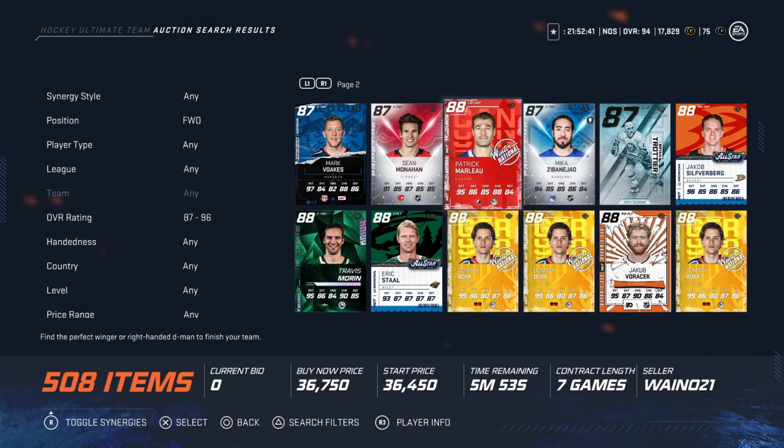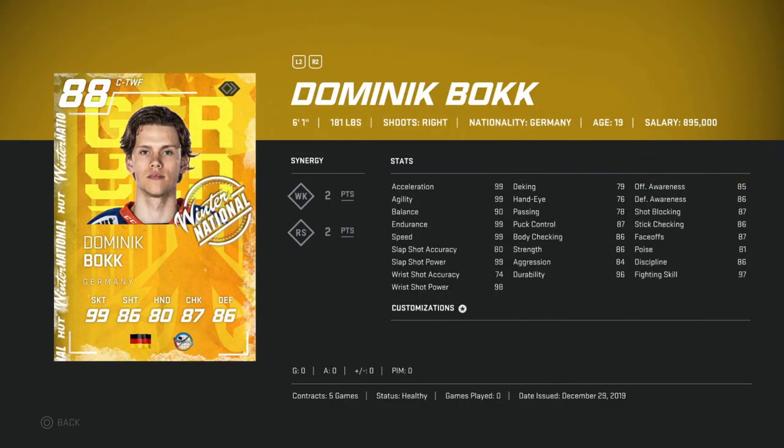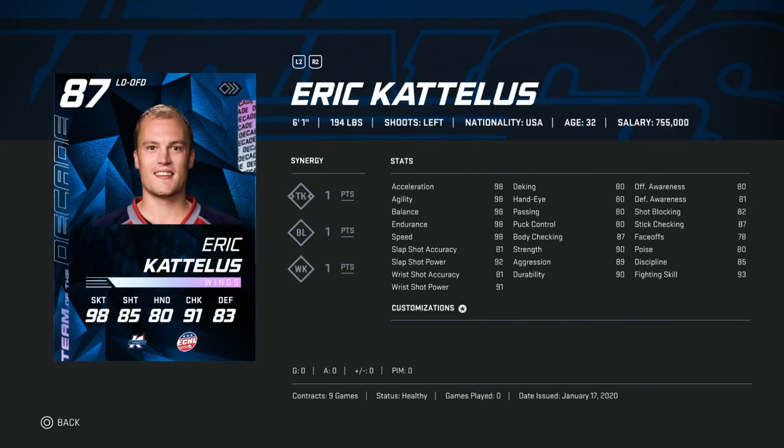Moving into the 25 to 50k bucket, we've got Dominic Toninato — 6'1" 181, 99 skating, 99 slap shot and wrist shot power. The accuracy suffers and face-offs sit at 87, but this is a fantastic card early on. Body checking at 86, offensive awareness in the mid 80s. A great price — you can grab him for about 41,000 coins. This is a great first upgrade at the center position.